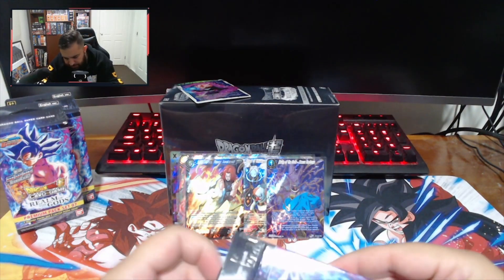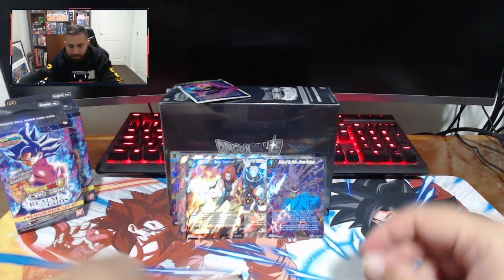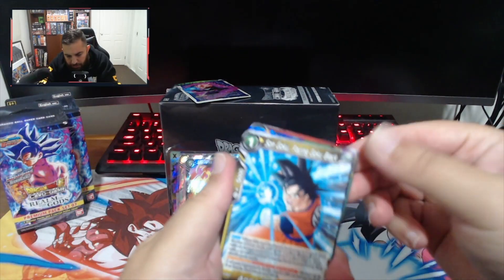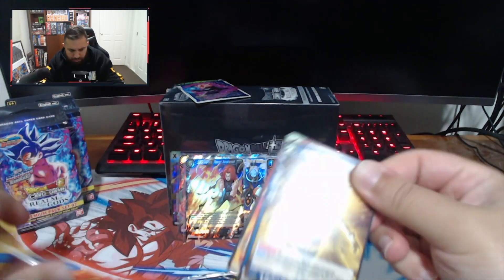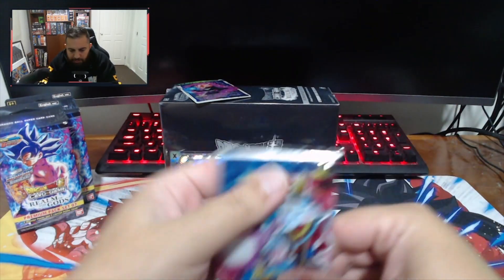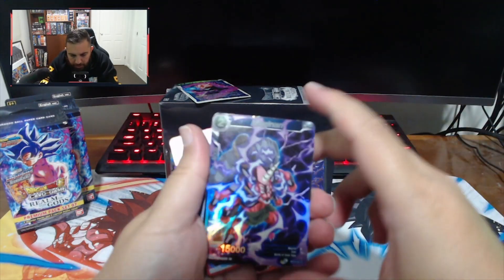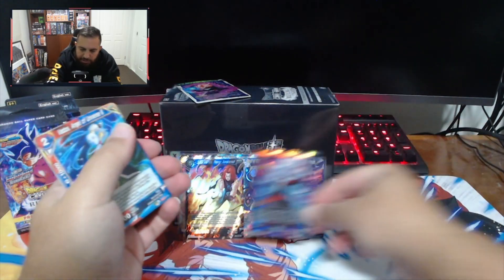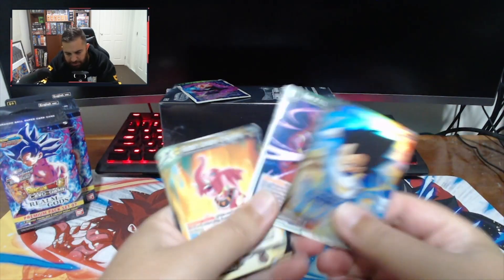Last pack of that one — just another foil, so I'll sleeve these up and keep pushing. Hard to say whether these came from the same display case; I did order four and four. Nothing at the end — Universe Survival Vegeta, nice card. Foil Goku lead — we are actually not getting much here. Oh, there is something: foil Mogon and an SR Umbral Might Demon God Toa. That's the hit right there. Nothing behind the last pack.